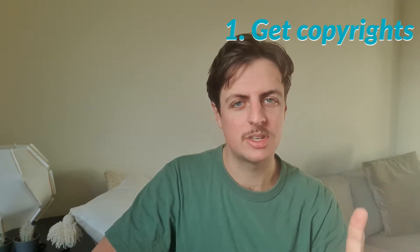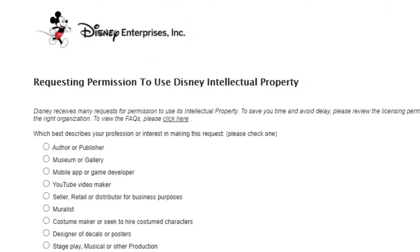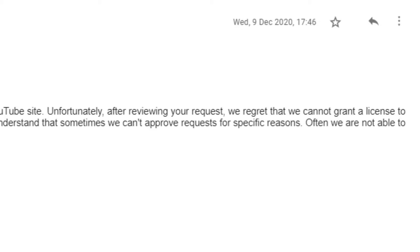One is get copyright so I can use the Simpsons, and two is to learn how to make 3D games. First, copyright — I went into their website, YouTube video maker, nope. But I'm stubborn, so under 'other not listed above' I wrote: I would like to make a Simpsons game where Simpsons zombies chase the player, but the player has to kill them. It's going to be fantastic! And whoa — they replied: 'Unfortunately, after reviewing your request, we regret we cannot grant a license.' What?! Who wouldn't want to see their characters get shot? But fair enough — let's not use the Simpsons, let's just make it Simpsons-inspired.